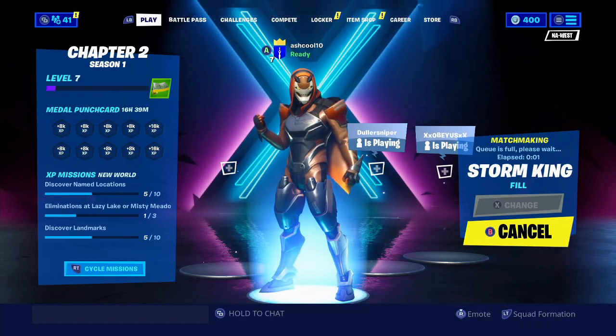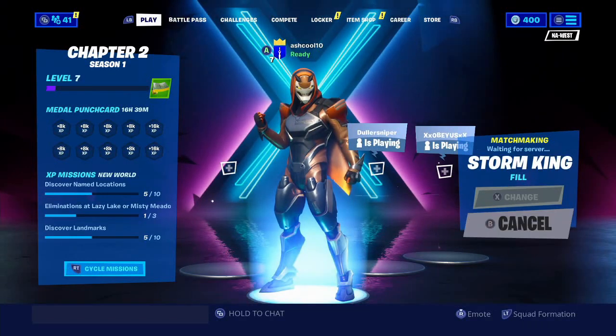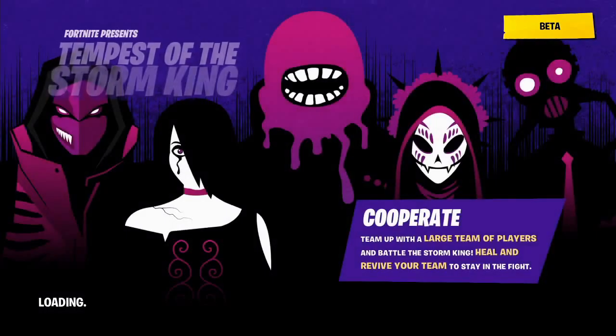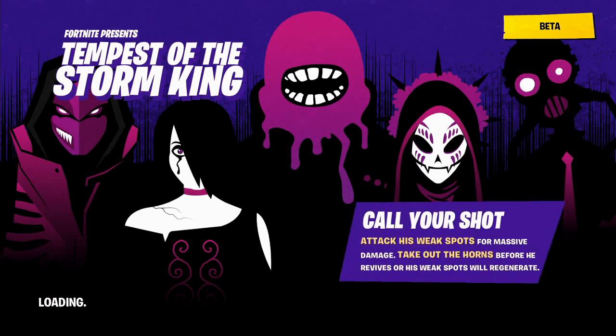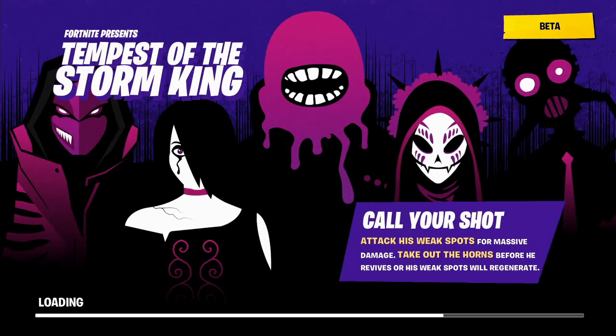And that's basically all you have to do to be able to fight and beat the Storm King. It's pretty simple guys. I'd recommend getting some squad mates together — people that already know how to beat the Storm King real easily so you don't have to waste your time. Large teams are better for this because you have all those extra targets for the Storm King to attack too.